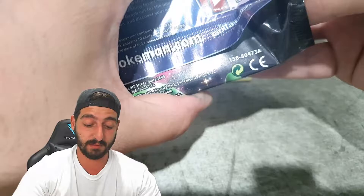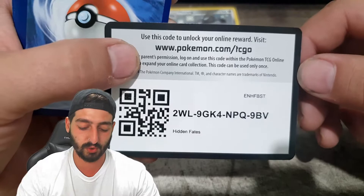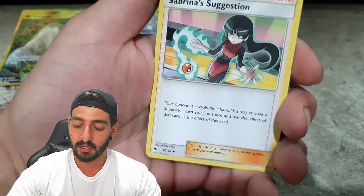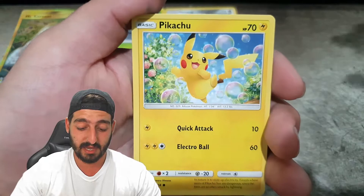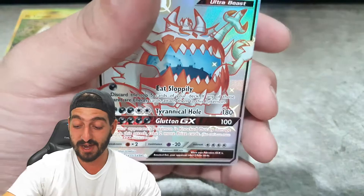I don't know how they're going to bounce back off this set — whatever set they do next, they're going to have to do something big. Because Hidden Fates just blew up like no tomorrow. So we've done three, got three pulls out of three packs. Fourth pack now — Metal Energy, Sabrina's Suggestion, Misty's Determination, Metapod, Staryu, Ekans, Eevee, Pikachu, Clefairy — with the full art Shiny Guzzlord GX! Holy mother of goodness! With the holographic Zapdos — so we got a double pull in that pack alone!